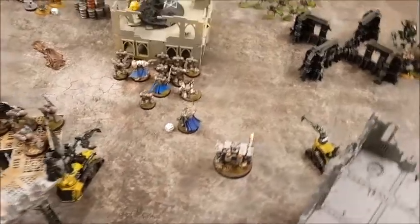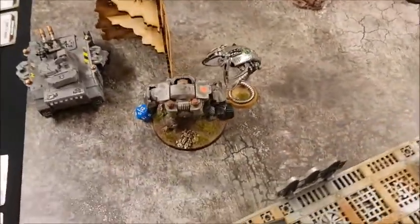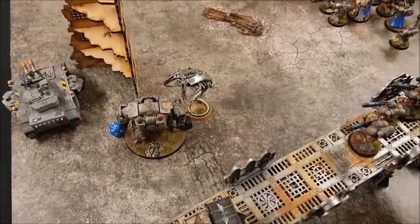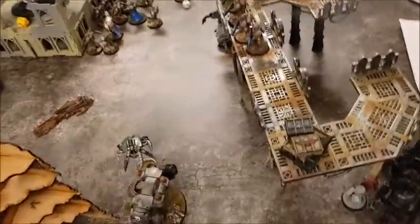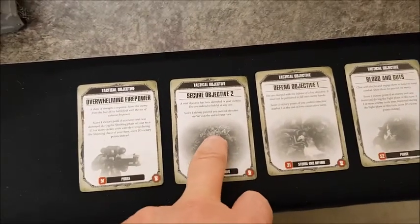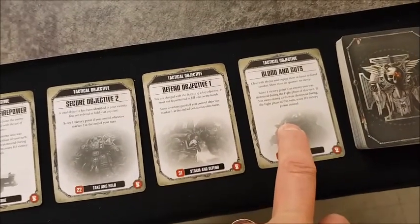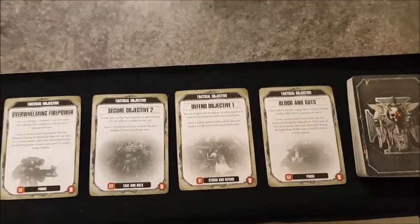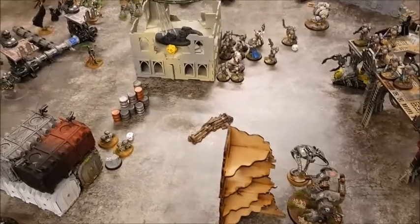End of the fight phase: a wound off the Tomb Blade, no damage in return. Over with the Redemptor and the Wraith — stalemate, no damage on either side. End of Space Marines turn two. One point for Linebreaker, didn't destroy any enemy units in the shooting or fight phase, haven't secured Objective Two or defended Objective One. One victory point for the Space Marines for turn two.